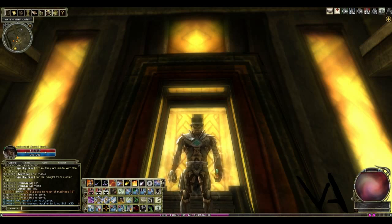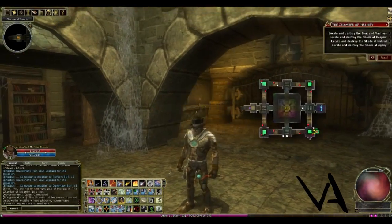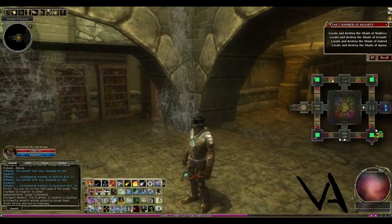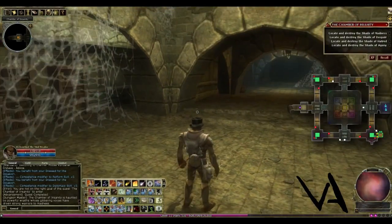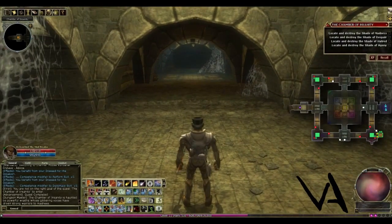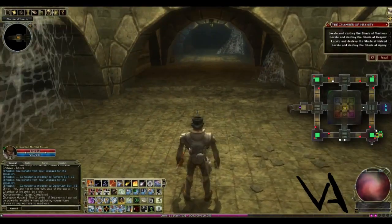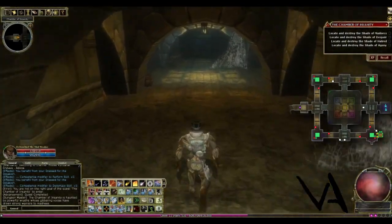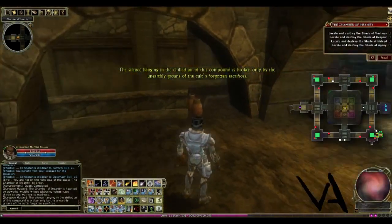Simple enough, right? Now I've rambled on far too long — let's get on with it shall we? Here we are in the Chamber of Insanity, and I am not using my melee character for this. I am using my wizard because I wanted to show you what a spellcaster was like in the game, and also because I don't have a ghost touch weapon, so my melee weapon would just go right through the shades.